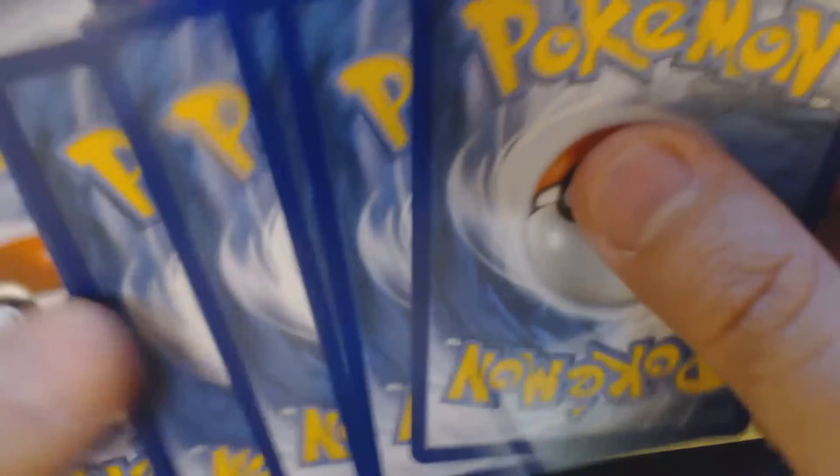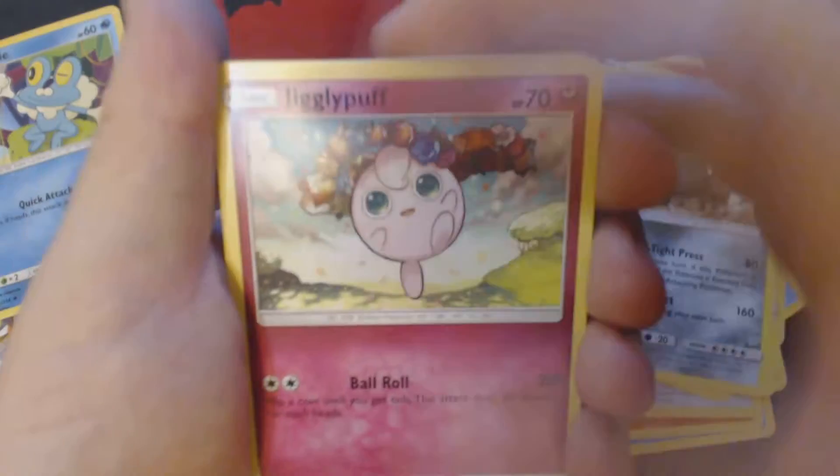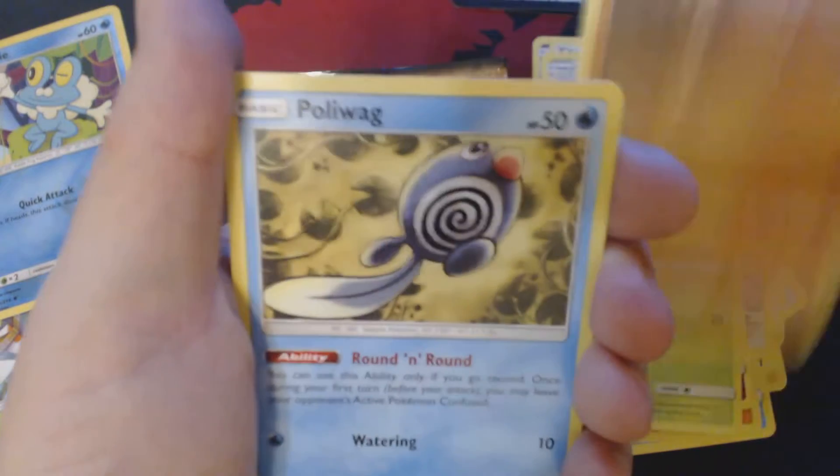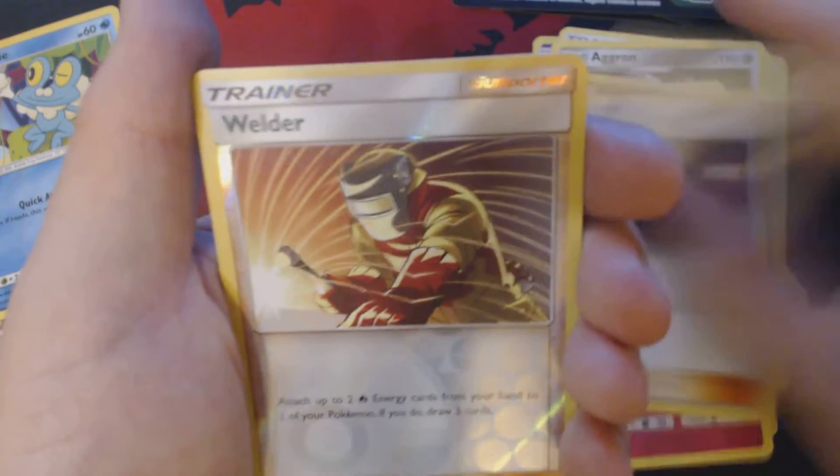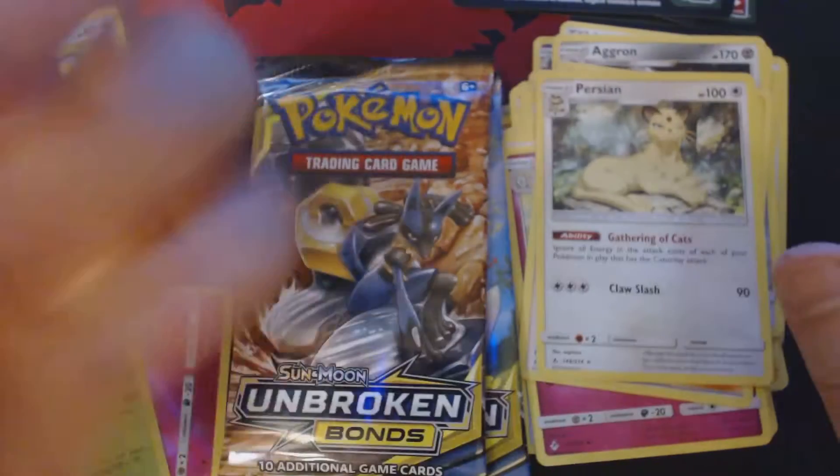This is the 4th one. Got here Jigglypuff, Bellsprout, Diglett, Wobbuffet, Rhyhorn, Darkness Energy, Devolution Spray Z, Togetic, Koga's Trap, Reverse Holo Welder, and Virizion.